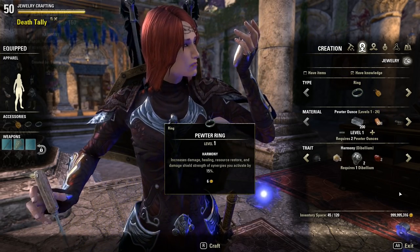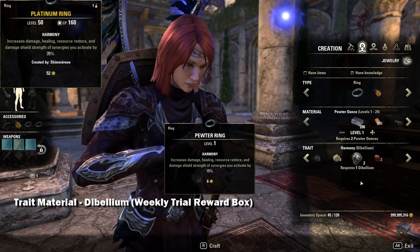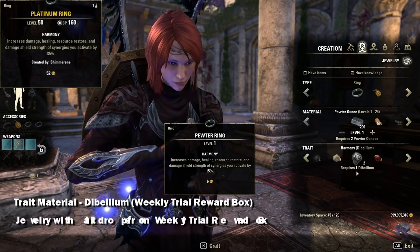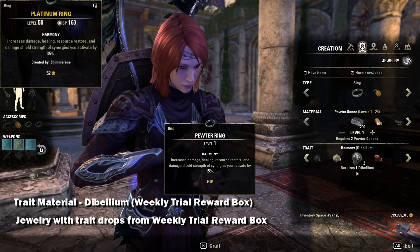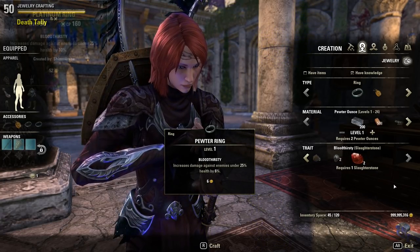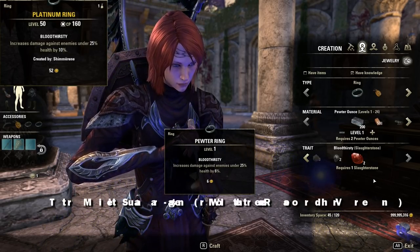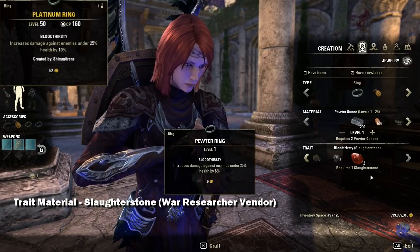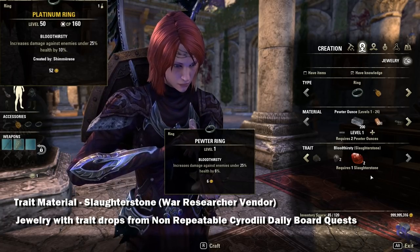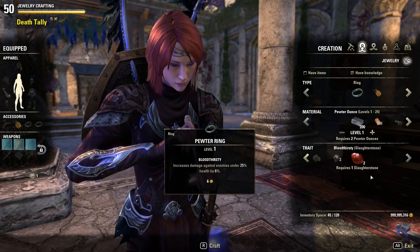Next is Harmony, which gives you an increased synergy effect. The material required is Dibellium, obtained from the weekly quest trial reward boxes. The jewelry with this trait also has a chance to drop from those weekly trial quest reward boxes. Lastly we have Bloodthirsty, which increases your damage against low health enemies. The material required is Slaughter Stone, acquired from the War Researcher vendor in Cyrodiil for Alliance Points.